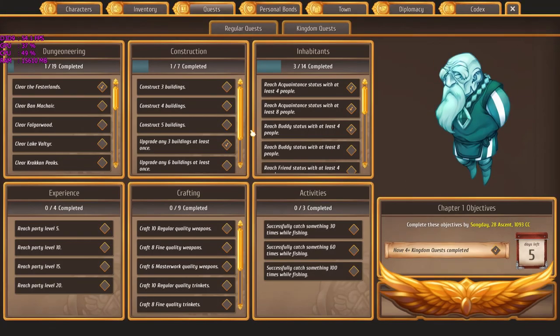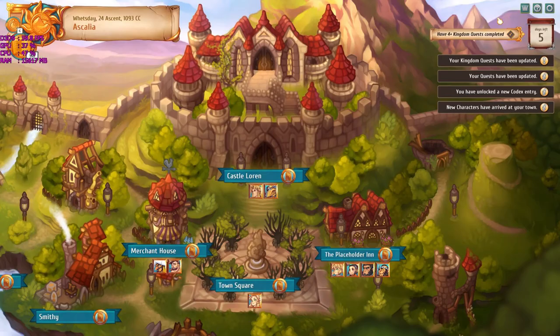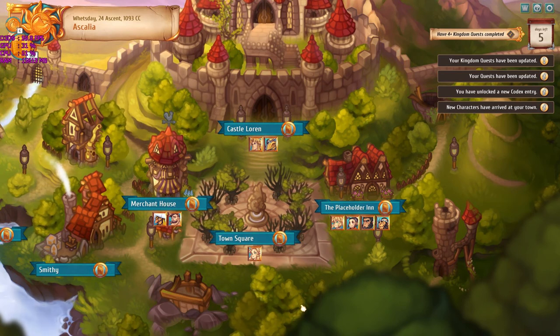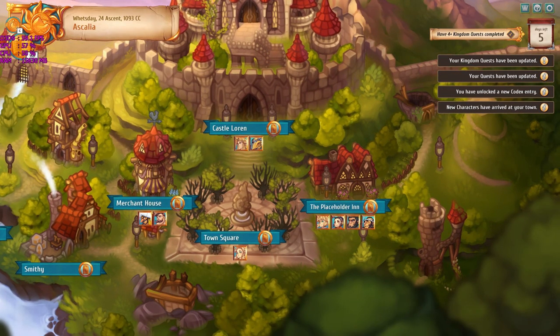Looking at the chapter one objectives: we needed four or more kingdom quests completed and I have five days left, so I'm doing very well. We can now just focus on completing more quests between the lore drops and natural story progression. By and large, I think that pretty much covers what Regalia of Men and Monarchs is as a game — what it's about, how it plays, and what you can expect. I've only invested about six hours into it, and as with most RPGs it has a lot more to give — I'm only on chapter one.